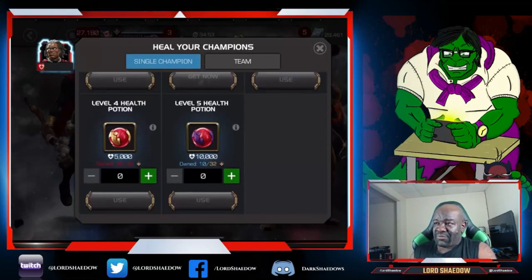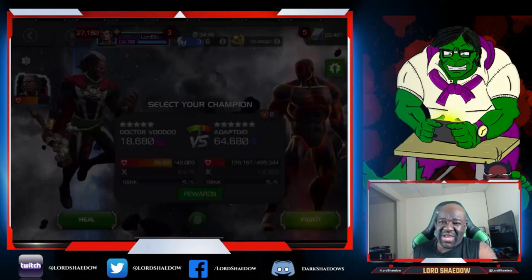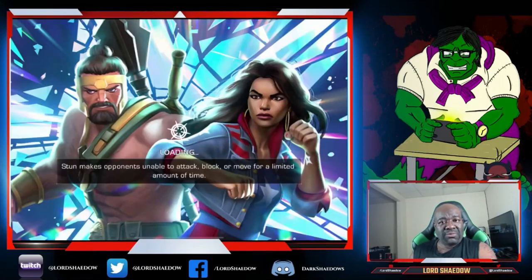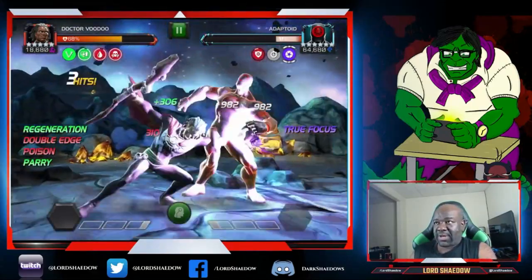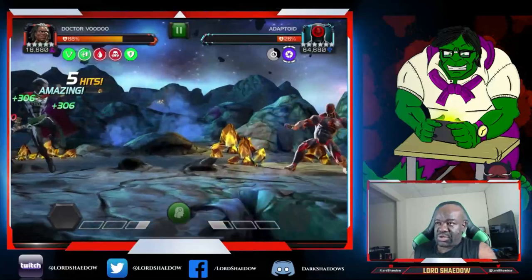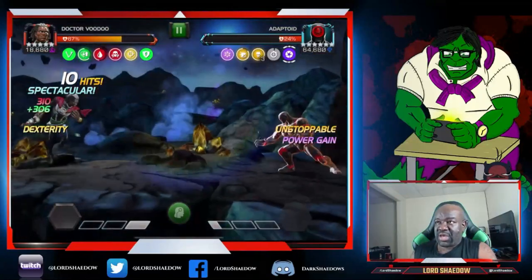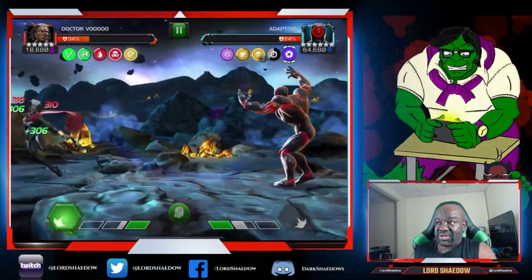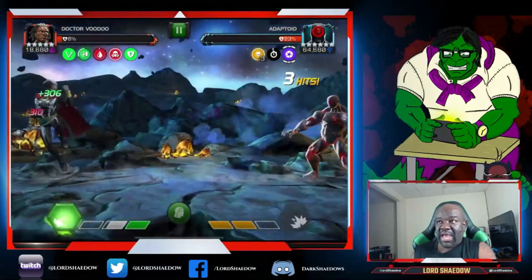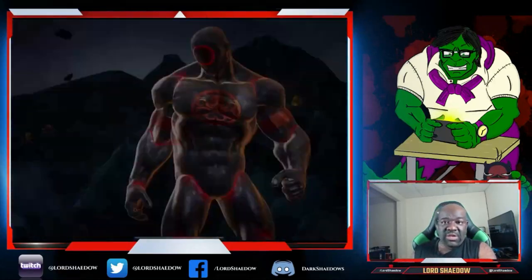Using the revive, healing up — not to full, shouldn't need to be based on what we've been doing. The strategy is the same: build up to Special 2, keep hitting him with Special 2 spam. Then the evade didn't work, I got flustered, attacked him while he was unstoppable — and you see what happened.